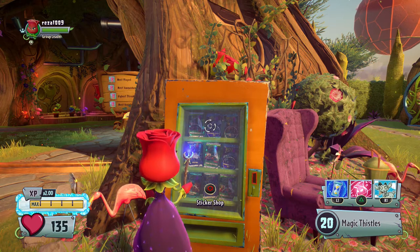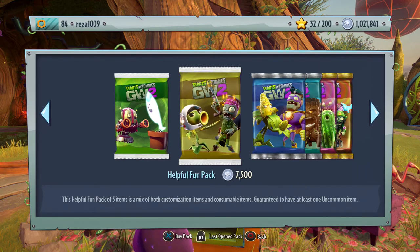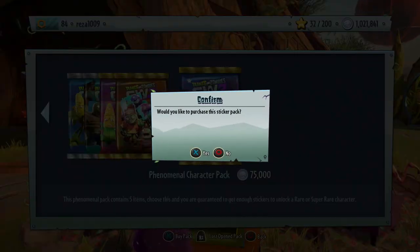Hey folks, welcome to a 1 million coin sticker pack opening on Plants vs. Zombies Garden Warfare 2. I've saved up my coins for a couple of days and now it's time to spend them on some packs, starting with the phenomenal character pack. Let's open it up and see what we get.